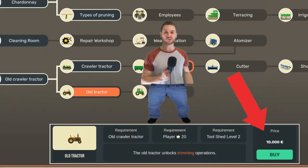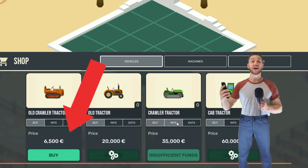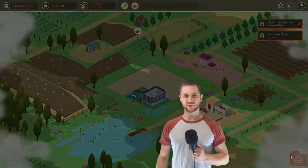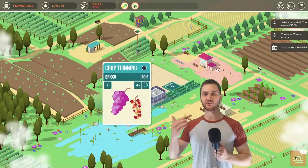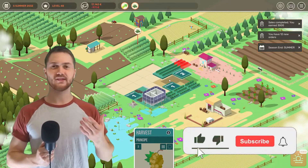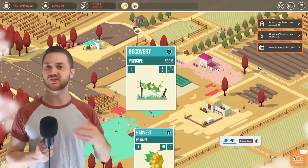You have to spend like $10,000 or something to research something, and then spend almost the exact same amount of money to actually buy it. Why not have a separate currency that represents research? Perhaps there could be a separate tile you could optionally place to gain research points. Something needs to be done, because having to spend money simply to research, at least the way it's implemented now, just doesn't make sense.